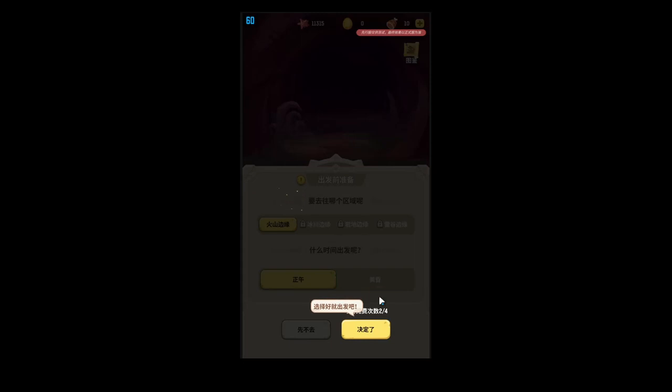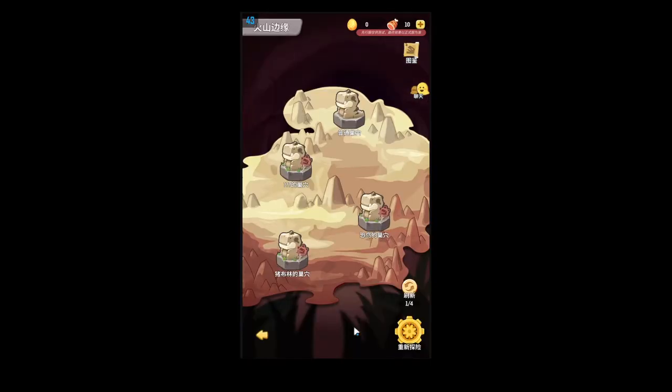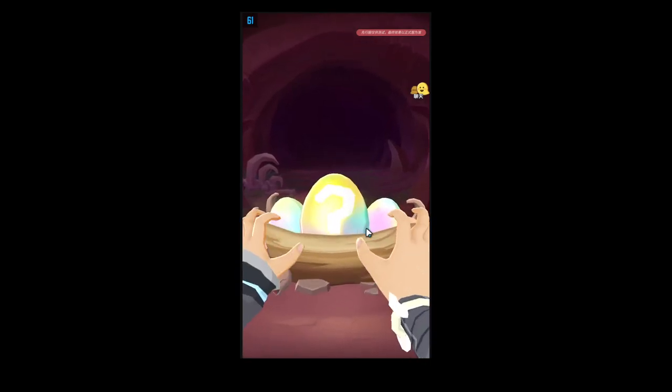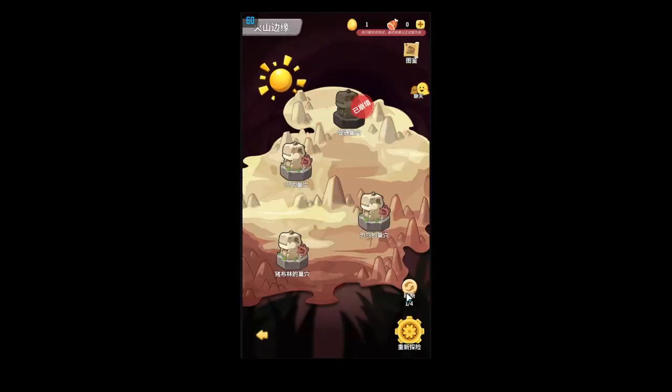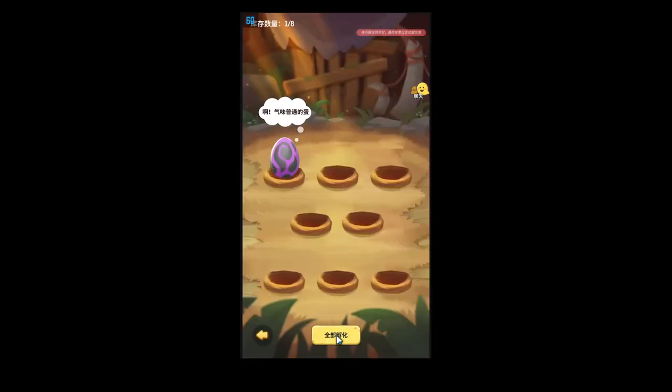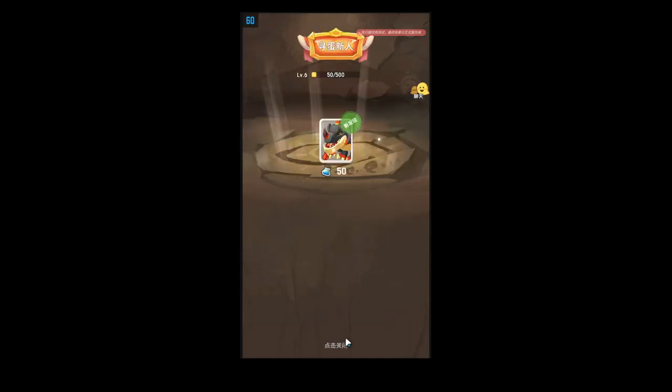This is what I wanted to show you here. Up here there are four different areas, and for each area there's a daytime and a nighttime. It wants us to do daytime, so we'll just go daytime. You can capture different types of pets during daytime and nighttime, and of course on the map. The new maps, I believe you unlock them by leveling up.